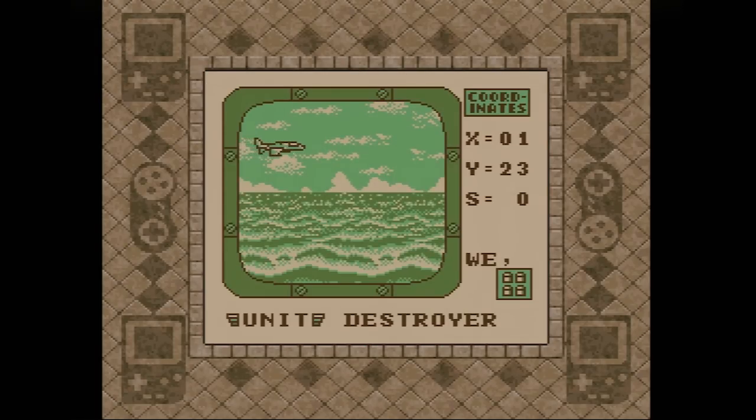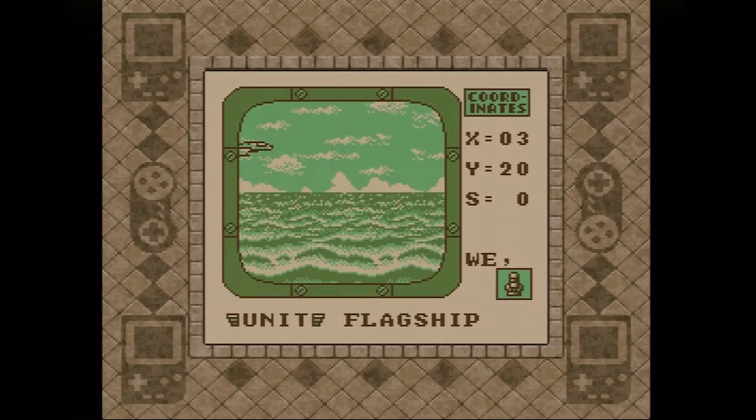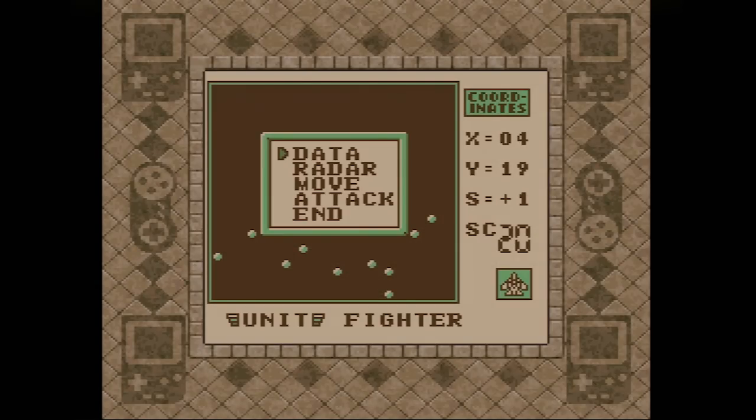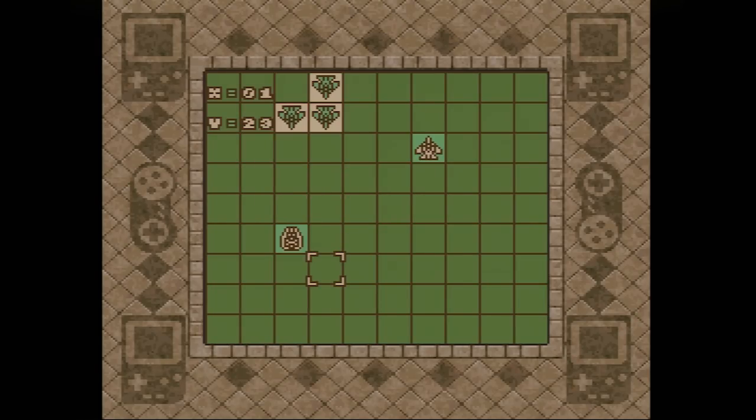Your ultimate goal in each battle is to take out the enemy's flagship while protecting your own. Flagships are quite durable, but their offensive capabilities are fairly limited, so it's important to set up a defensive screen around it to take out inbound attackers. Naturally, much of the challenge of Power Mission comes in finding and homing in on your opponent's flagship — a difficulty that, again, doesn't seem to affect the CPU. In every battle I've played, the computer always seems to home right in on my flagship right at the outset.